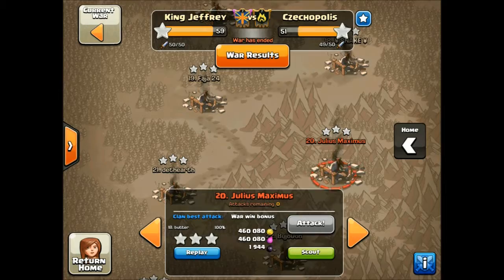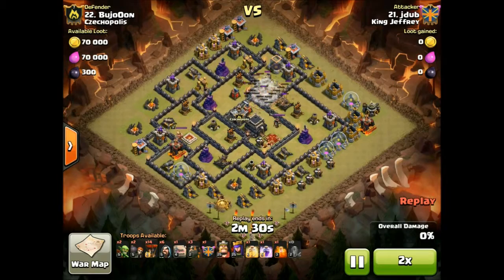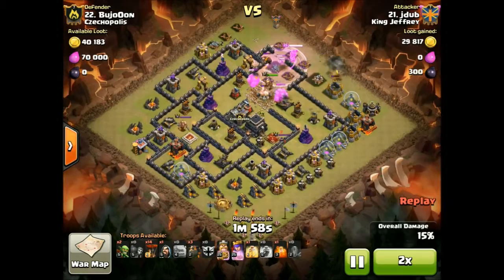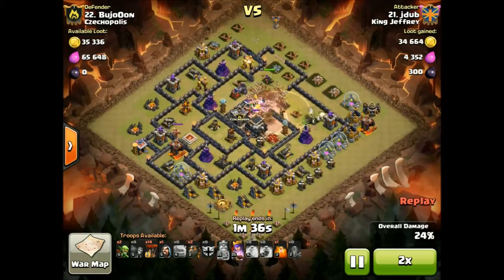We have left out Glaup for the next war because he came online with one and a half hours left, and it really doesn't help - we can't afford to do that. We had 27 people for war and needed 25, so we had to leave out the ones that aren't on in good time. It's making it harder for us and we just can't afford to lose wars because of people not being online.